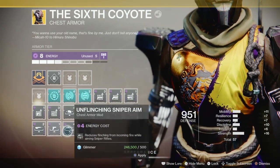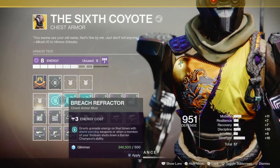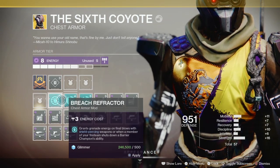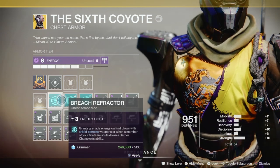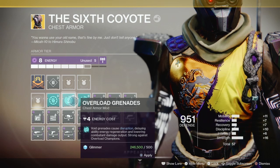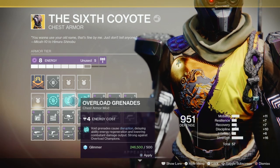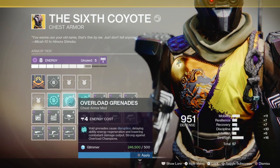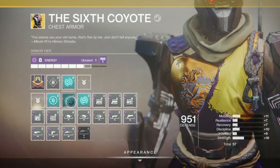If you add the exotic Sixth Coyote, you get double dodges. This is not mandatory for this build, but what's great is that with double dodges, you can dodge near an enemy, start to go invisible, become invisible — which helps with some of your recharge rates — and then once your invisibility runs out, you can dodge again near enemies and get your Smoke Bomb back.